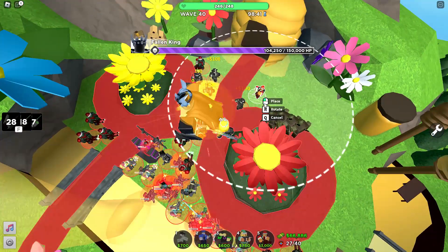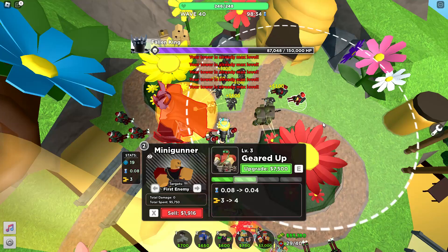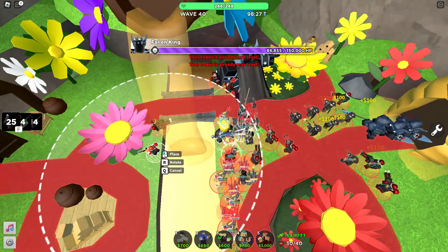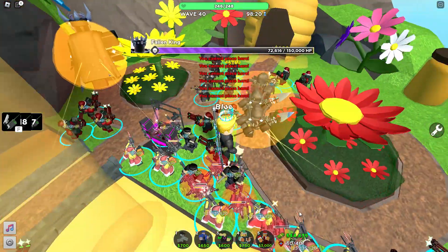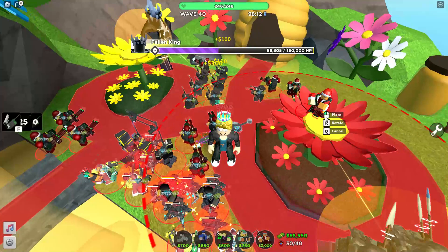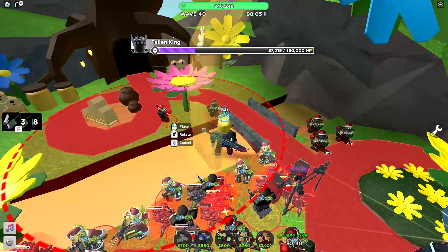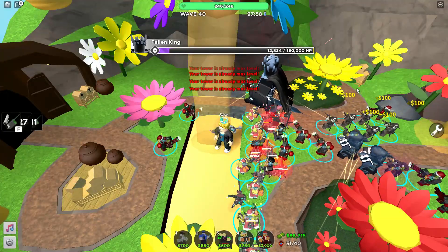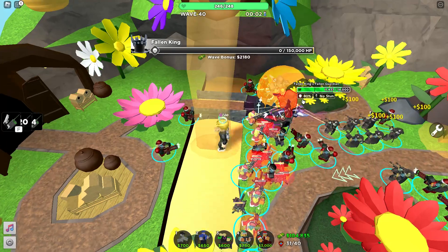We appear to be fine as long as we keep consistently dealing damage and he doesn't use his stomp move too much. This is in the bag. Just in case we'll place some towers back here. He's at half health — now using his shields. One complaint I have for this map is that you can't place on these little flower things, which is annoying because it's clearly not a cliff space. He's at 20,000 health... 10,000... 2,000... 1,000... he's dead! Yeah, that really wasn't too bad.